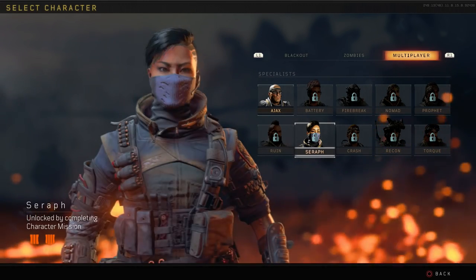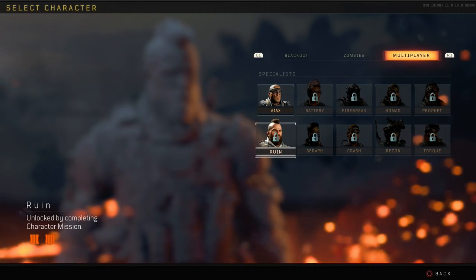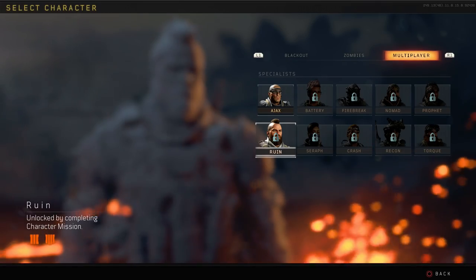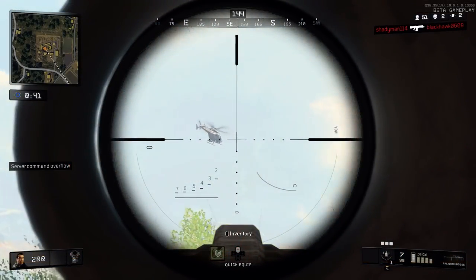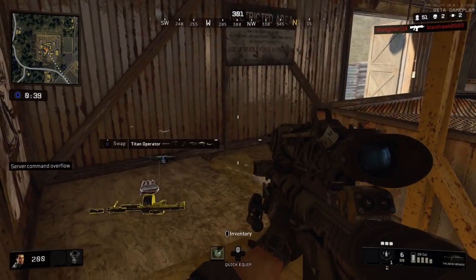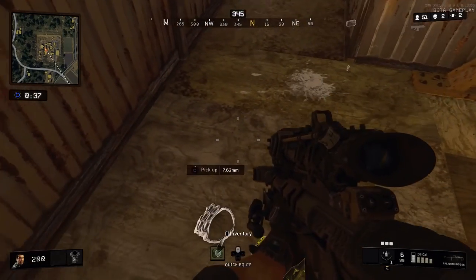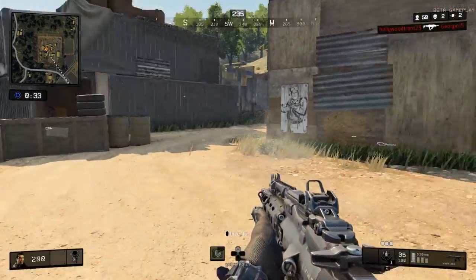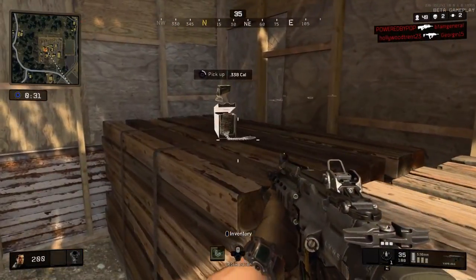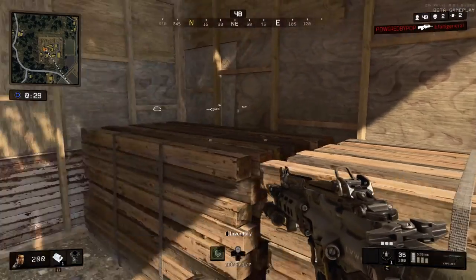Now as far as when the zombies characters and other characters are going to become available, we don't really know, but as of right now, all that are available are all of the specialist characters. At the end of this video, I'm actually going to tell you how to get all of the other specialist characters in Blackout as well, but the thing you are all here for is how to get the Annihilator and how to unlock Seraph. So without further ado, let's hop into that.